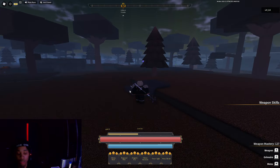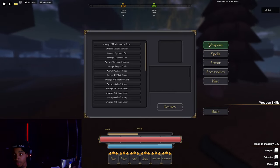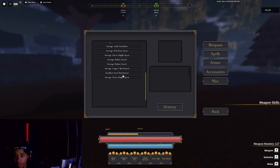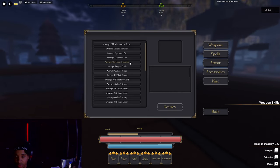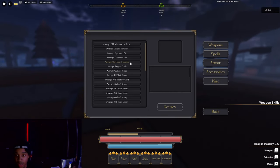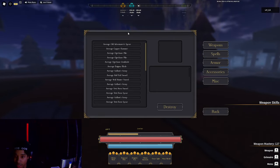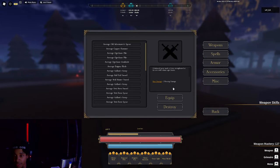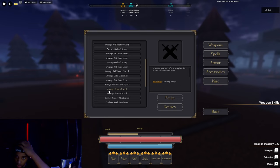You're probably wondering: how do I know if a weapon is upgraded? When you go into your inventory, it will say plus one — you'll see a plus and a number right there. If you upgraded a second time it says plus two, and so on up to plus five.